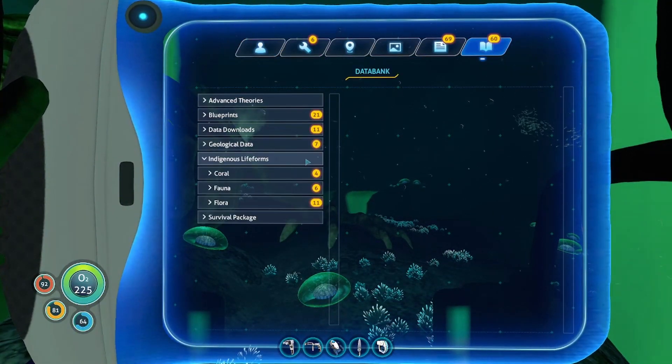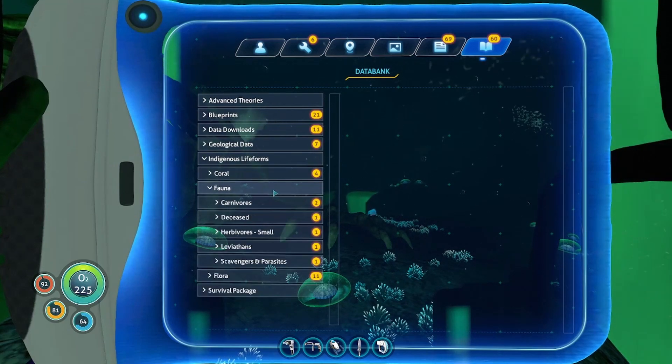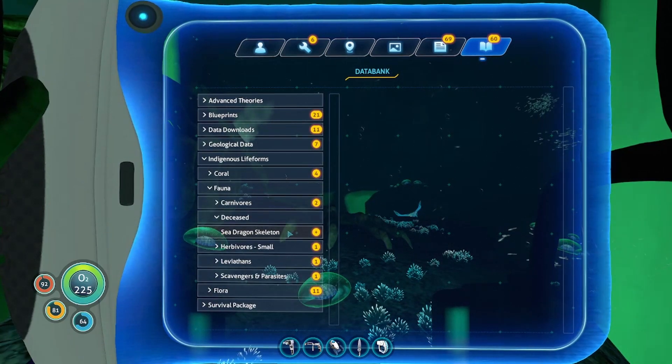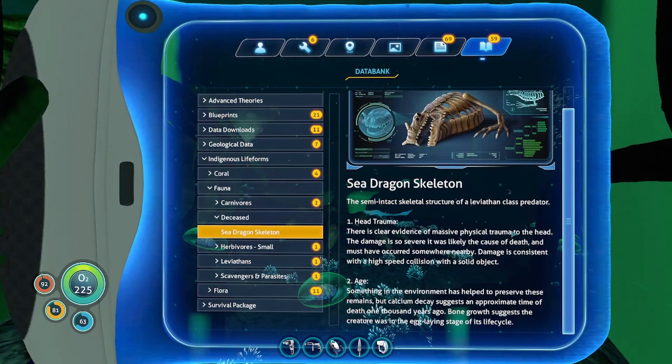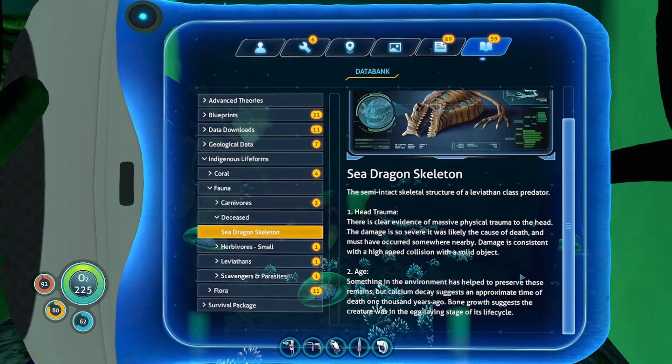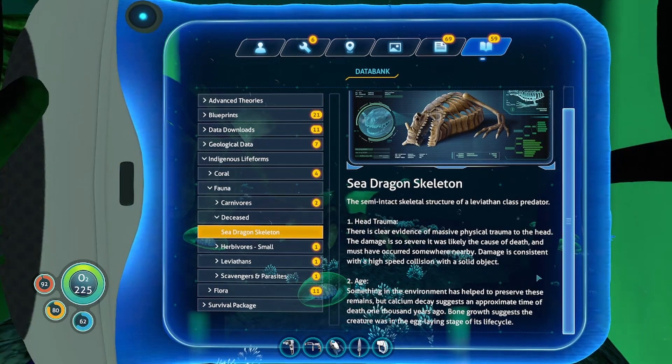Databanks. Sea Dragon Skeleton — semi-intact skeletal structure of a leviathan-class predator. Head trauma: clear evidence of a massive physical trauma to the head. The damage is so severe that it was likely the cause of death. It must have occurred somewhere nearby. Damage is consistent with a high-speed collision with a solid object. Something in the environment has helped preserve these remains, but calcium decay suggests an approximate time of death 1,000 years ago.